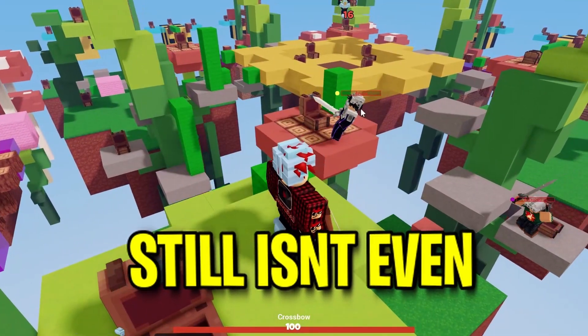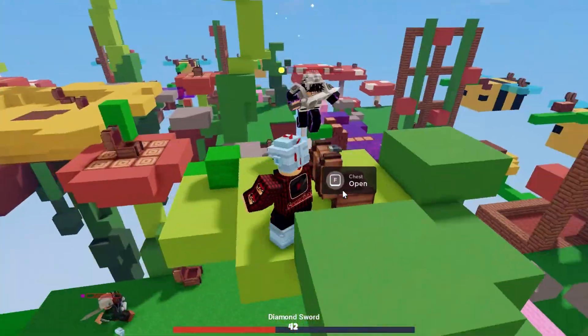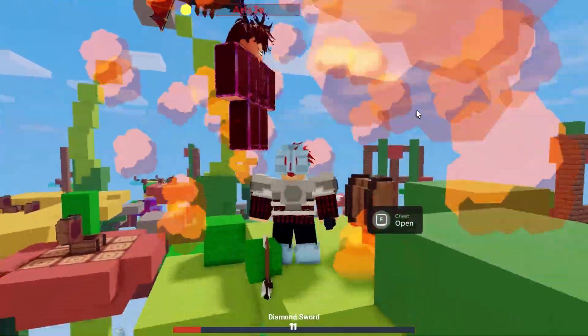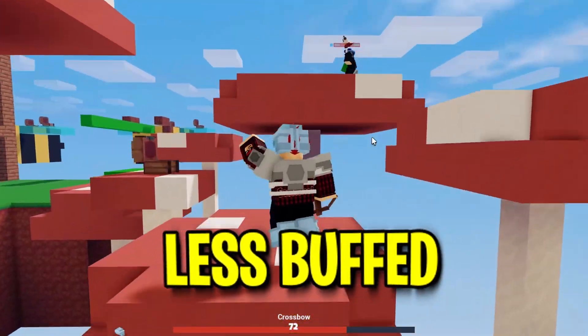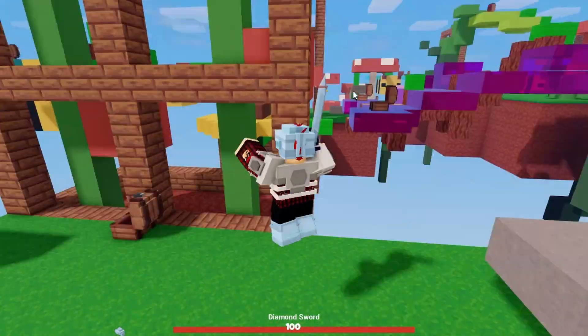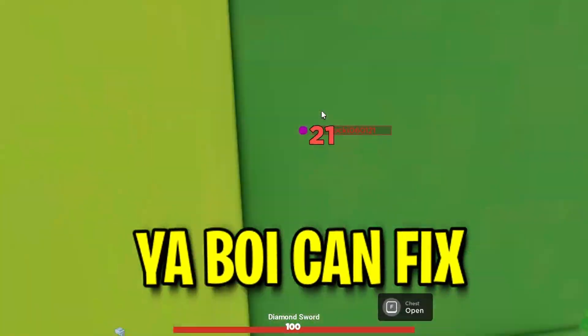The Yeti kit still isn't even good at breaking beds. I think the only way you can buff Yeti is to decrease the wait time for the roar and allow you to roar on your own base to make it more fortified — kind of like a less buffed version of Builder. Also, let Yeti buy penguins to fortify your own base.